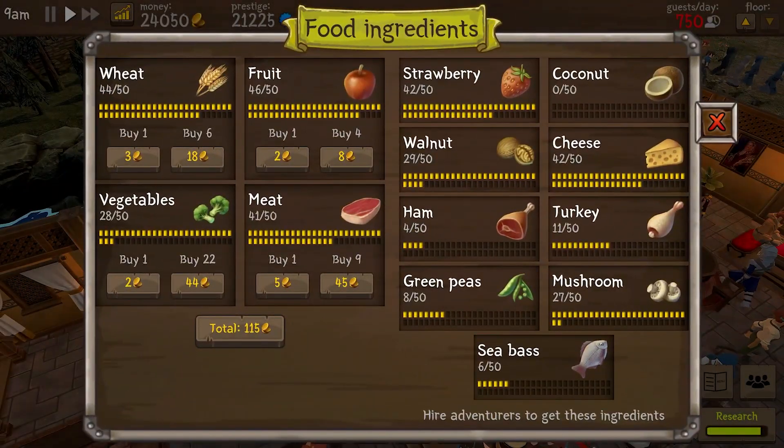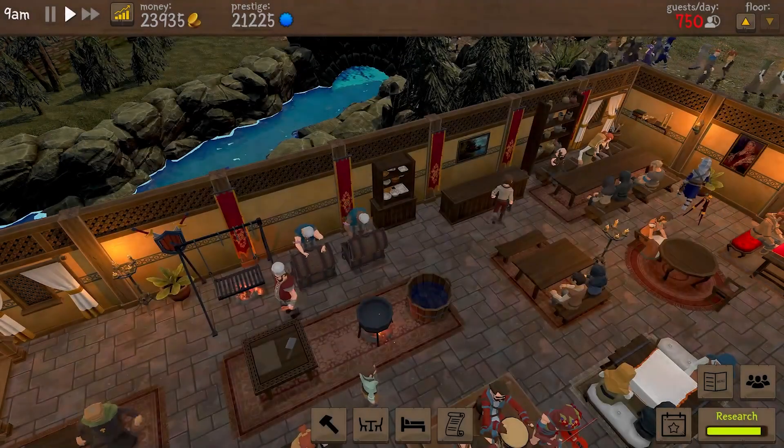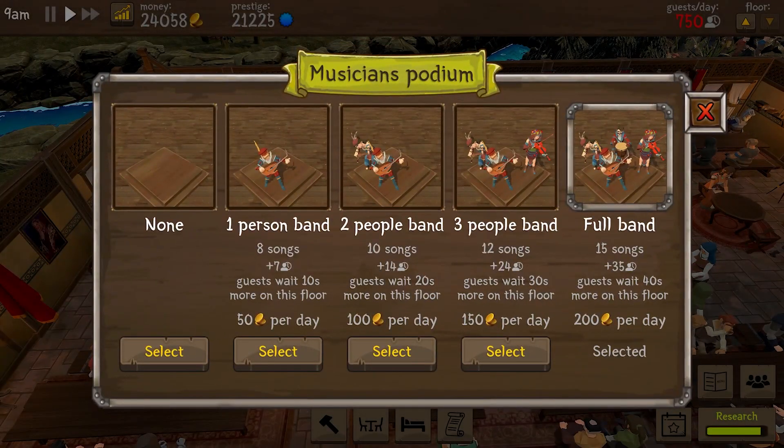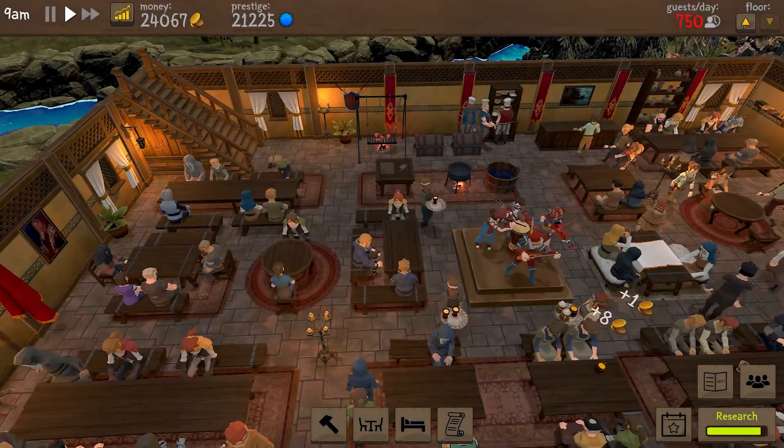Your first purchase will be a barrel of beer, and then some tables and benches for your customers to sit, and then of course lights. Guests won't sit where there isn't any light, so this is vital to pay attention to.